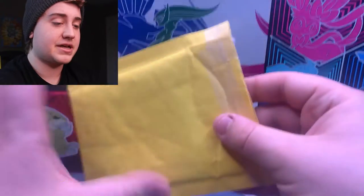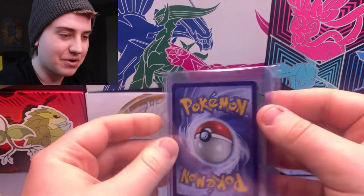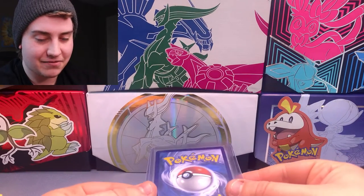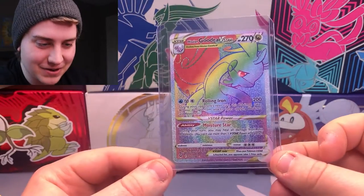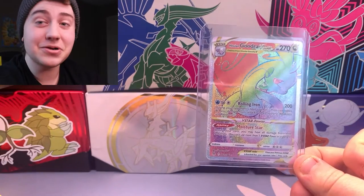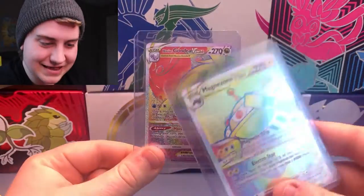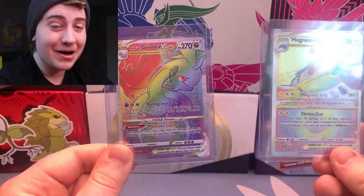I gotta be careful and make sure I don't cut the cards in half — that would not be good. As you can see here, they even packaged them for some suspense — black on both sides, you can see a little bit of the rainbow goodie poking through. TCG Player always does a pretty good job of making sure the cards are well packed. We should just look and see. Oh! Ho ho ho! It looks even better in person. Goodra V-Star Rainbow Rare — one of the final Rainbow Rares we needed for the set. And to join it was the Magnezone V-Star Rainbow Rare. Honestly, I don't know which one I like better. I think it's the Goodra — I think the rainbow just looks a little bit better. But dude — we're done. We completed it. We completed our first Pokemon set!